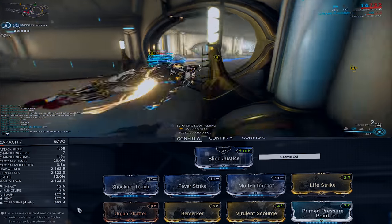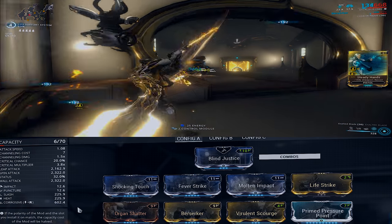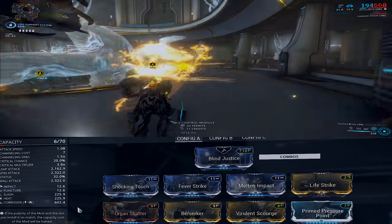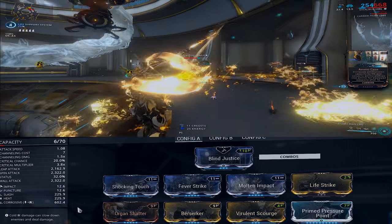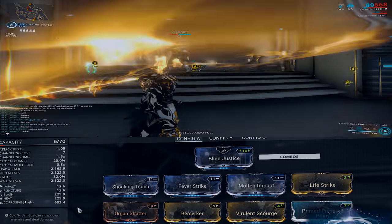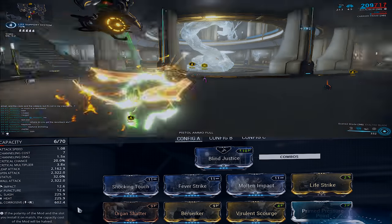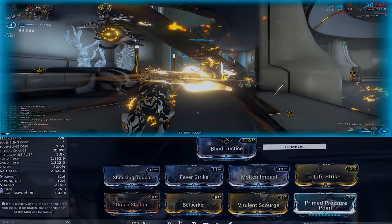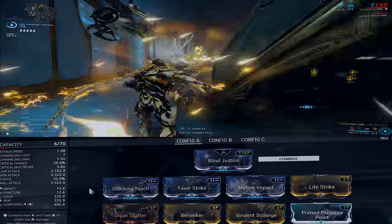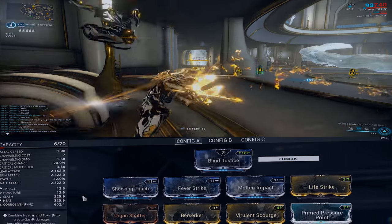A lot of mods on this build are interchangeable — Berserker could be swapped for Fury, Life Strike could be removed for another Elemental Damage mod, and Organ Shatter could be replaced with something different too. The melee build is pretty much all up to the player and what they want from their Exalted Blade. If you really want to make the most out of Exalted Blade, I'd recommend speccing into the Shadow Step skill in the Naramon Focus Tree, as it makes you invisible on critical melee hits.